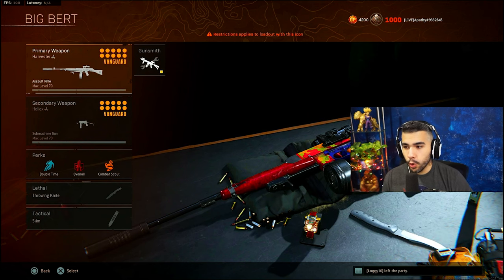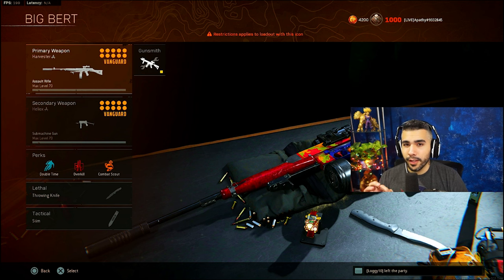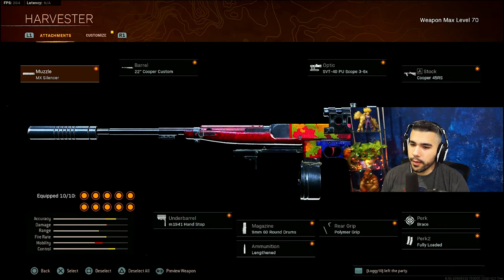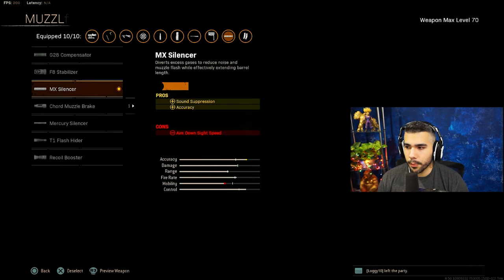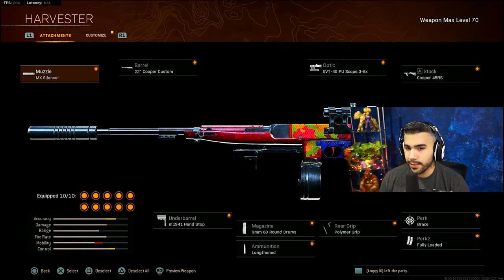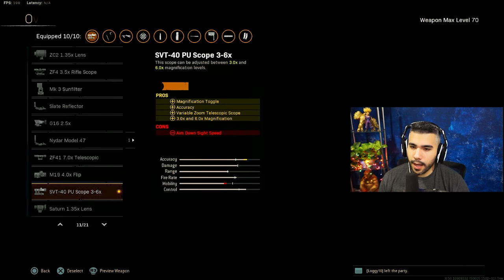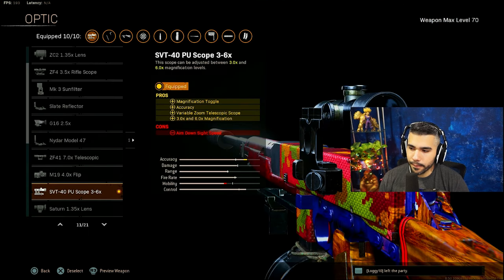The next one is the Cooper Carbine - another AR that's been pretty viable in the current meta. A lot of people have been using it. It kind of beams a little harder than the Automaton but doesn't hit as hard - that's what's so amazing about the Automaton. You don't want to put Mercury Silencer on it because you lose damage range. These guns shoot fast with very low recoil, but you need damage, otherwise the Bren will outclass you very easily.